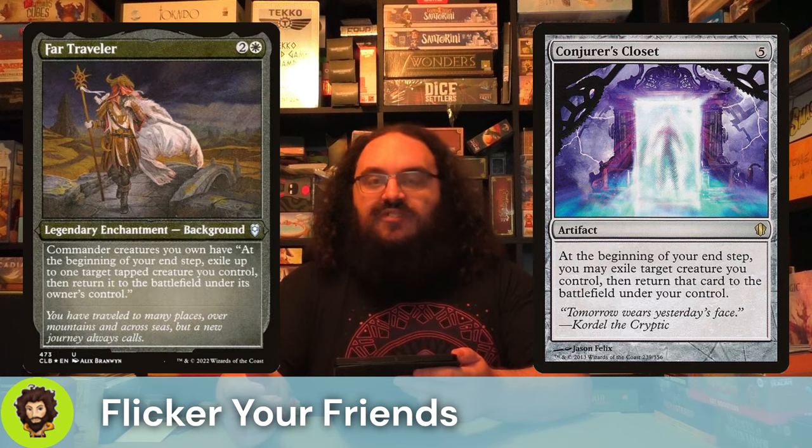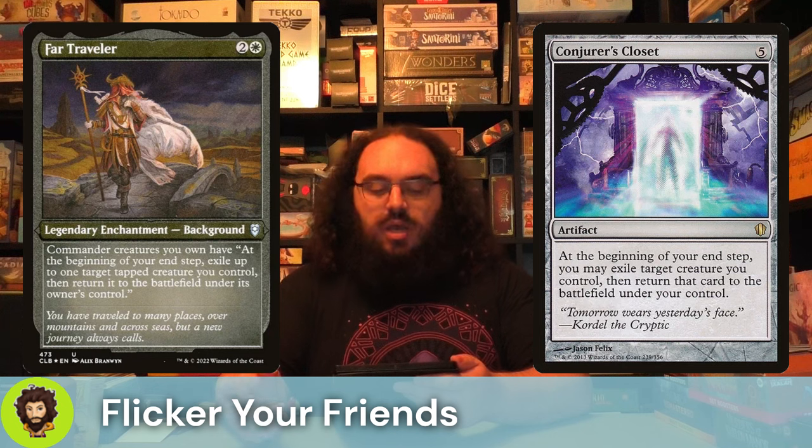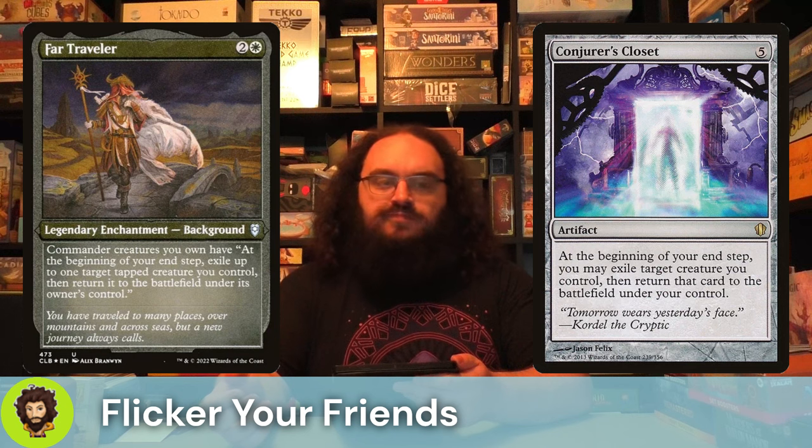Far Traveler is gonna follow that up. This is actually a background — we like backgrounds. At our end step, we get to basically flicker a tapped creature and have them come back. That includes our commander. We tap our commander down to turn our shards into creatures, then at the end step we flicker the commander because he's tapped. He comes back in, creates more shards. That's what we're here for.